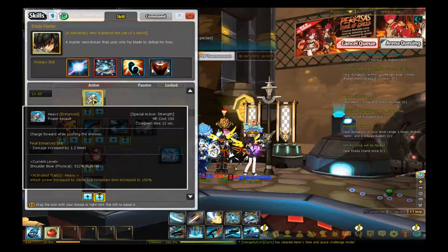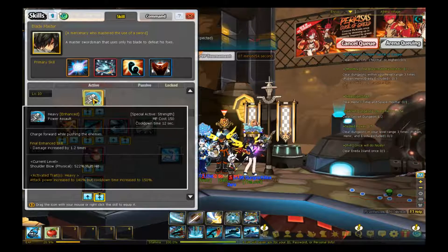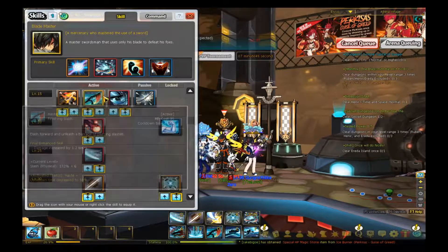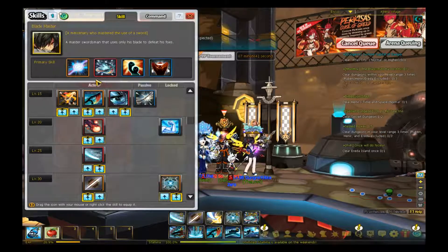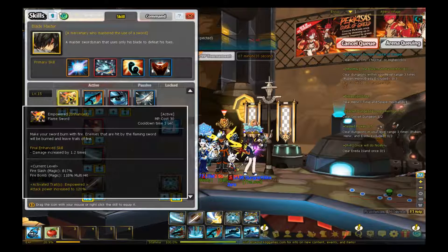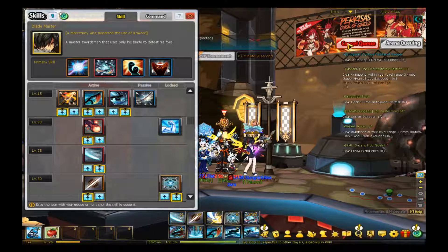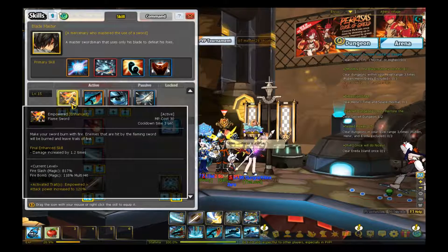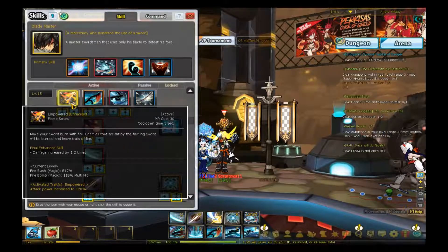Some people use Cannon Blade — sometimes it does a ton of damage, sometimes it doesn't. It honestly depends on your gear. If you want to use it to troll people, go right ahead. Flamesword — we're getting into the part where it comes down to preference. Flamesword is a very high damaging, very DOT-based active. Very strong. However, it gives the enemy too much mana, which is why I stopped using it — it's not cheap for the damage it does.